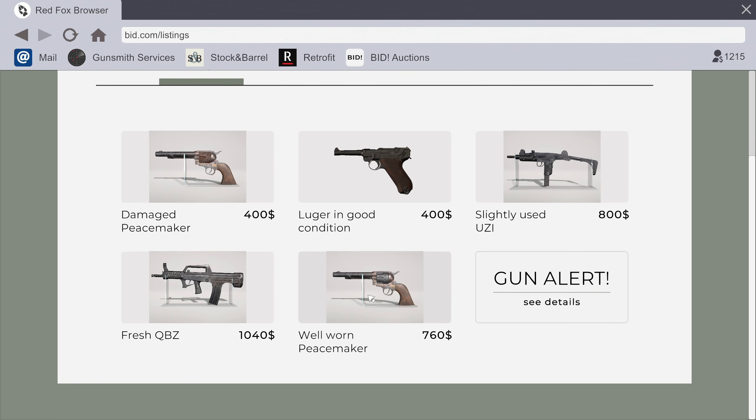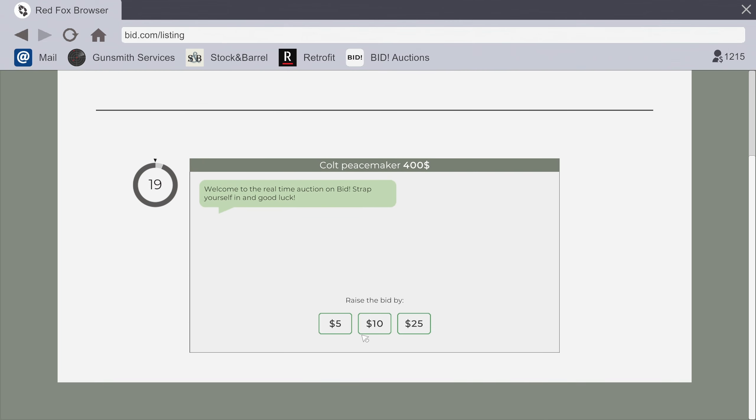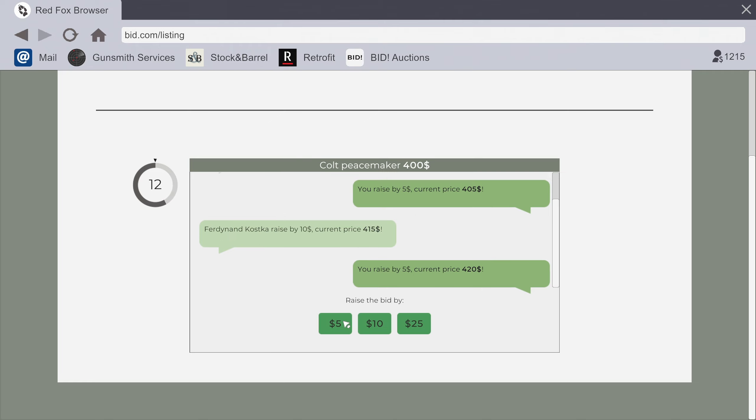A well-worn Peacemaker! Who doesn't like that? Damaged or well-worn - I don't know, this one's cheaper. I might get this. I'm gonna raise the bid by five. Oh geez, raise it by five again - I would just like to have this please. Oh, 420 baby, yes!